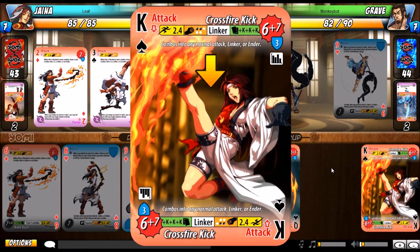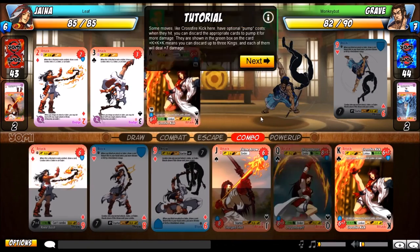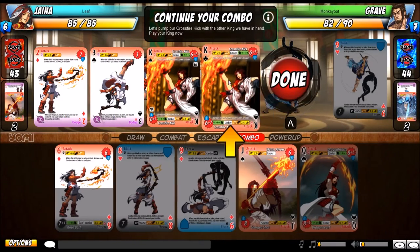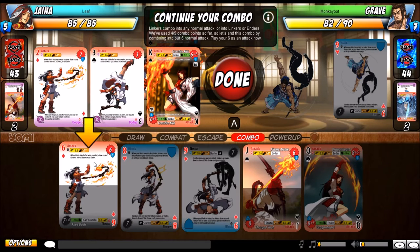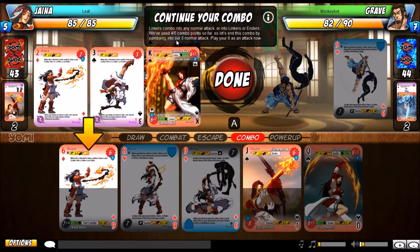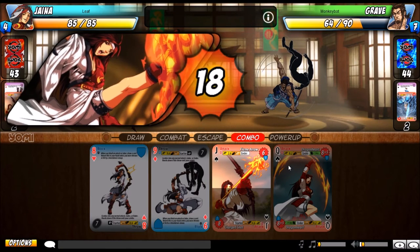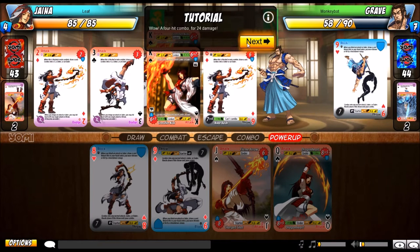Some moves like Crossfire Kick have optional pump cost. When they hit, you can discard the appropriate cards to pump for more damage — shown in the green box. Plus KKK means you can discard up to 3 Kings, each dealing an additional 7 damage. We pump with our other Crossfire Kick, then combo into our 6 normal attack. That's a 4-hit combo for 24 damage using 5 cards.